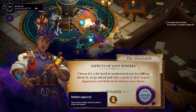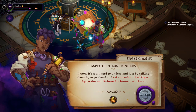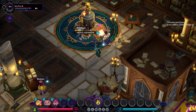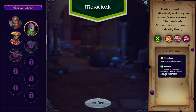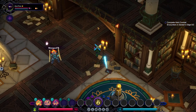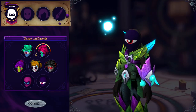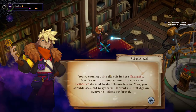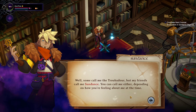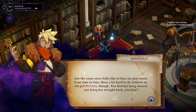I know it's a bit hard to understand just by talking about it. So go ahead and take a peek at that aspect apparatus and reform enclosure over there. Reform enclosure — what's that talking about? This thing? Oh, this is just the change your appearance. You're causing quite a stir in here, Needless. Haven't seen this much promotion since the Inkbound decided to shut themselves in. You should have seen old Greybeard — he went all first age on everyone. Silent but brutal. Some call me the troubadour, but my friends call me Sundance. You can call me either, depending on how you're feeling about me at the time.